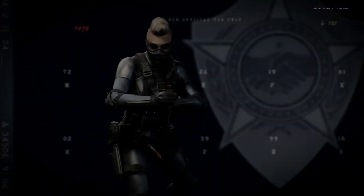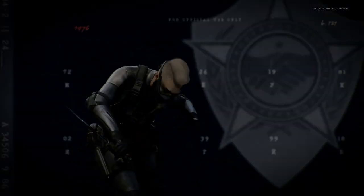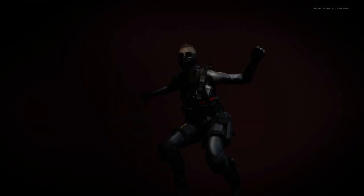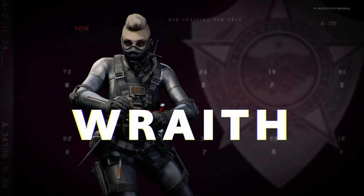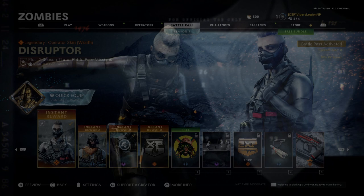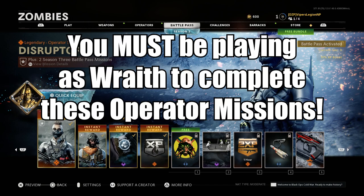Hey, what's going on everybody? Jason here. Welcome back to another Black Ops Cold War Zombies Tutorial. In this video, I'm going to be showing you how to complete every Zombies Operator Mission for Wraith in Season 3. Wraith is one of the brand new Warsaw Pact Operators added in Season 3 of Black Ops Cold War. In order to get Wraith as a playable Operator, you have to purchase the Season 3 Battle Pass. Keep in mind, in order for you to complete these Operator Missions, you must be playing as Wraith in Zombies. So with that said, let's go ahead and jump into the first Operator Mission.